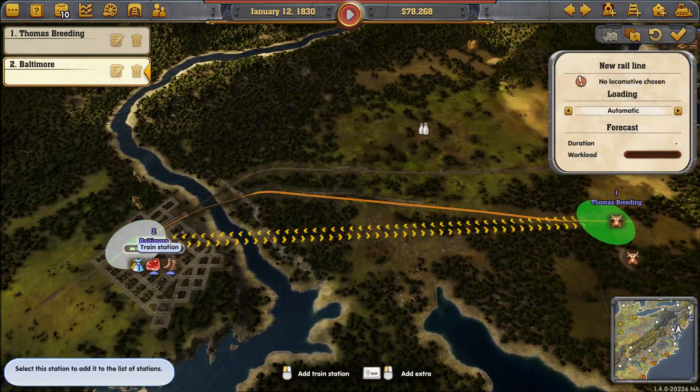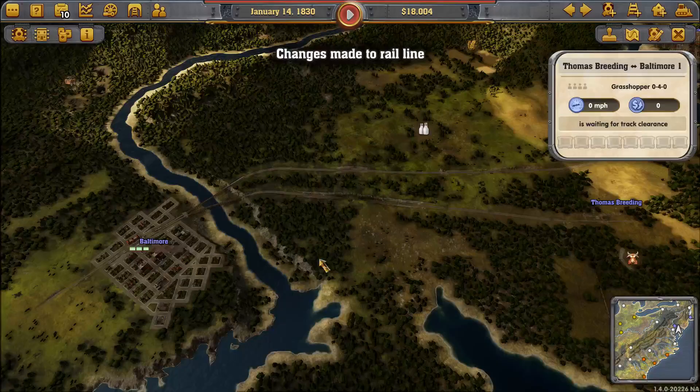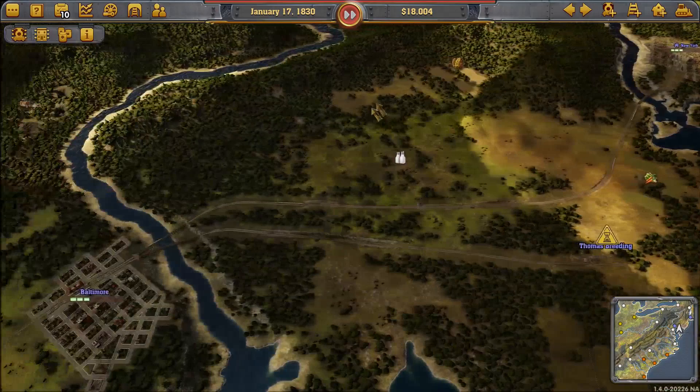We'll set him to only leave when he's got a full load. Then we'll have two trains on this route for the time being. The only thing to do now is wait until our money starts to build up from these initial trains.